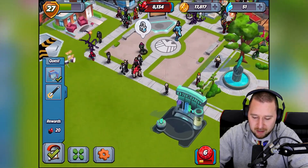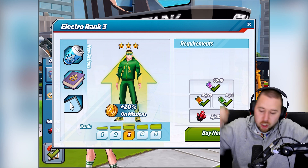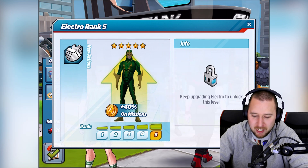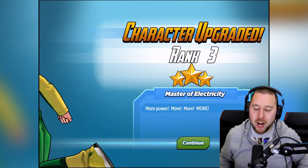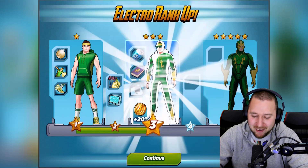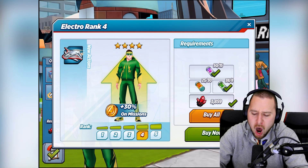I think I can actually do something around here. My Electro is somewhere - here's my Electro. I think we can actually take Electro up to rank three! Yes, yes, yes - look at that, we can take Electro to rank three. This is what he looks like at the moment, and this is what we're going to take him into right now. Upgraded Electro, baby! Oh my god that is absolutely awesome - Electro rank three!